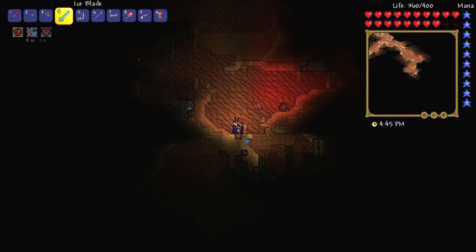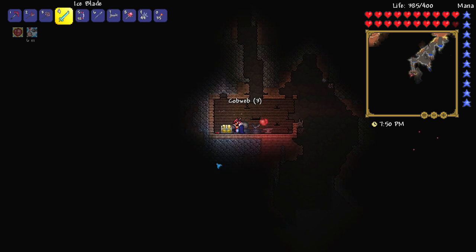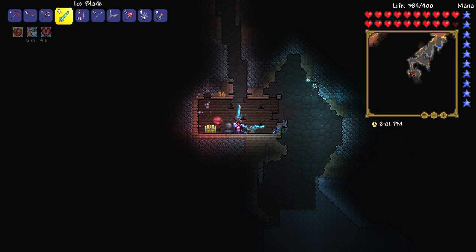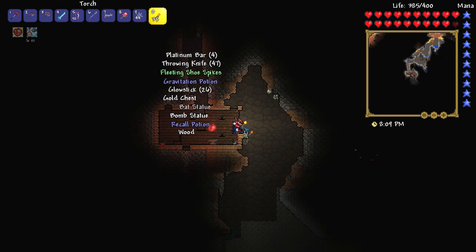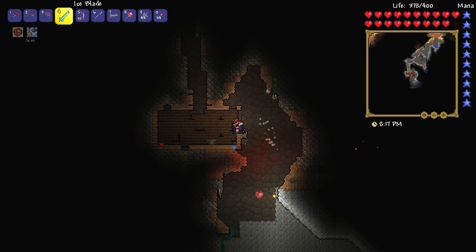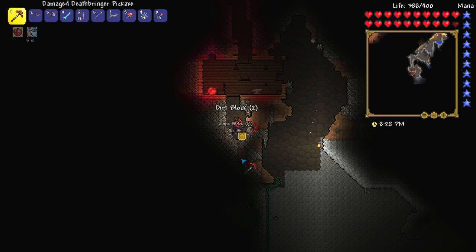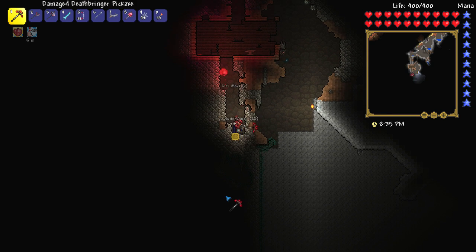Yet another underground house. That one actually spawns things — infinite bats for days! Looks like I can't get money from them though. I guess that makes sense, otherwise it would be a bit of an OP farm. Bomb statues as well — that's awesome. There's a Medusa down there. I kind of want to take it down. We're gonna have to be smart about this — we're not having Medusa kill us again in this series. She's killed us like twice already. We need to make sure it doesn't happen again. We're going to need to be very, very careful.